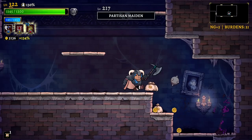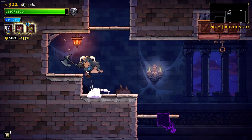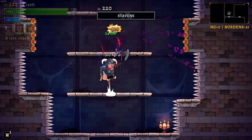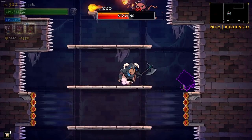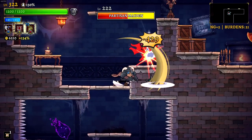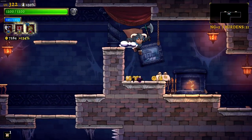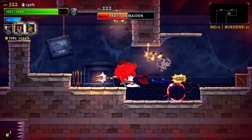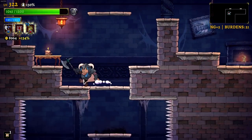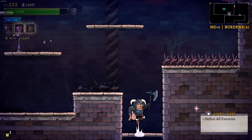Those crits are hitting pretty hard — 429 damage on one of those swings. We are still running with the same burdens as before as well. So the castle is larger, the enemy elites are more numerous, and now they have even more effects. So everything we were struggling with on the last new game is still here. Although being able to start off one-shotting some enemies is pretty nice. A lot of the enemies, they're saying they're level 200-something.